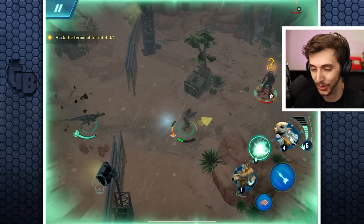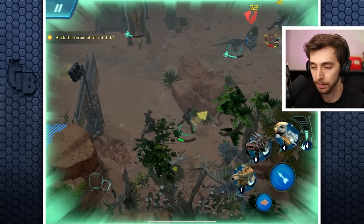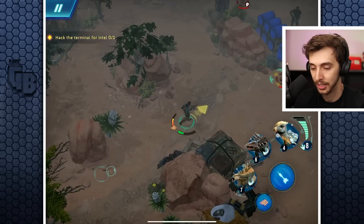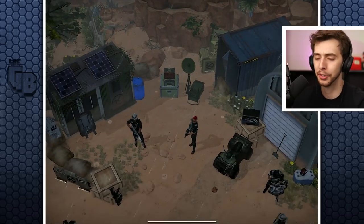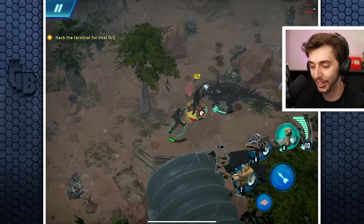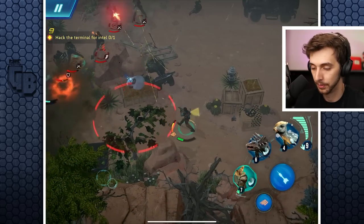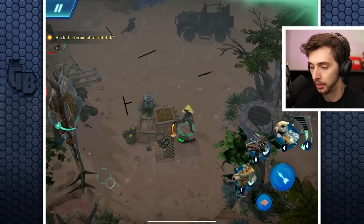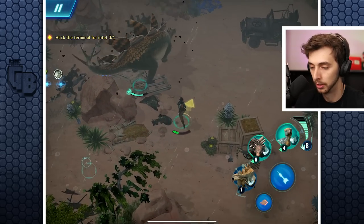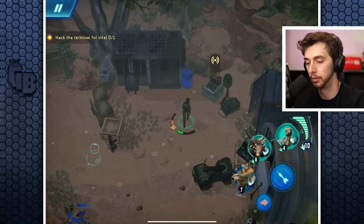I need a shield! Fire sometimes does one damage and other times does 20 - big difference. Look at that - he probably killed the shield guy, what a legend! I hate those guys, every map has one. He killed him in one shot - brilliant! I want a full team of Malos - that'd be great. Stego just goes in and does lots of damage. I think we're done. We're starting to get a decent amount of coin from killing stuff.